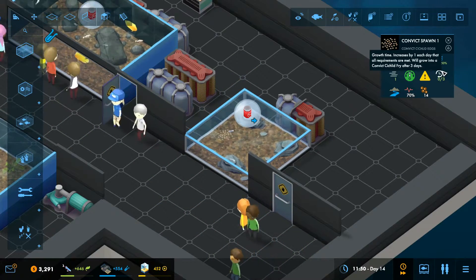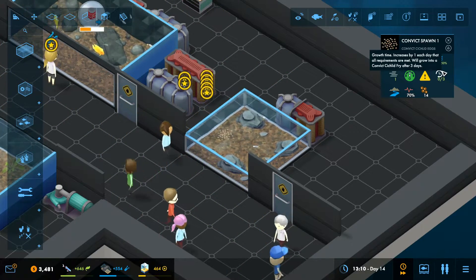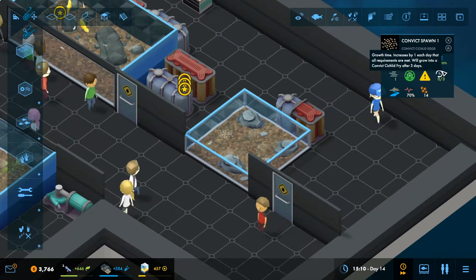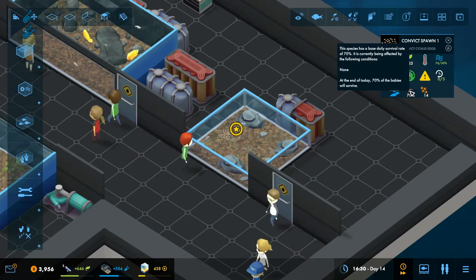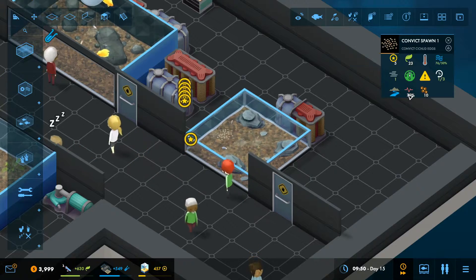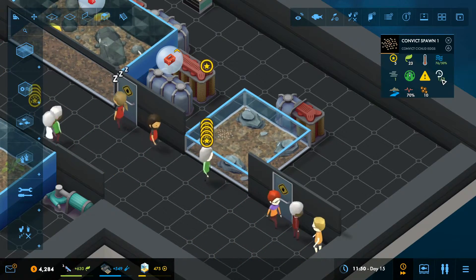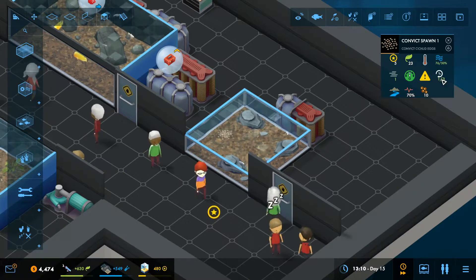The day counter for eggs always increases regardless — it's different from normal animals which only grow if all requirements are met. What matters is maximizing that survival chance over time. We started with 14 babies but overnight lost four eggs due to the 70% survival rate. It's about whether you can maximize that survival chance over the course of the time.